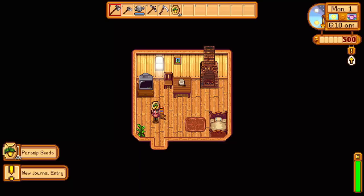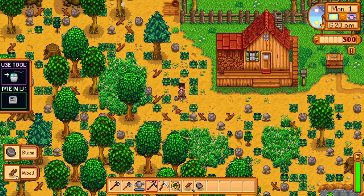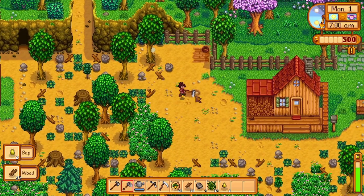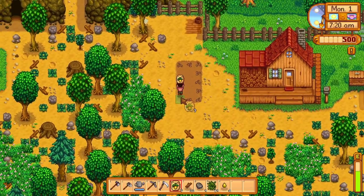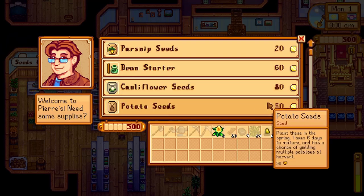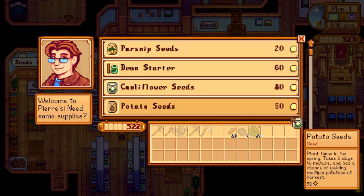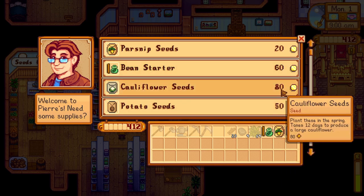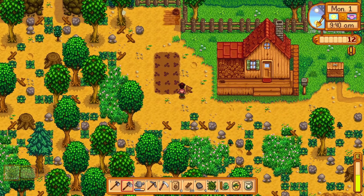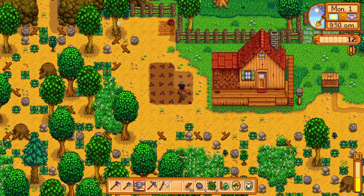Let's start with Spring, the first season you start in. The game directs you to plant some parsnips, and farming will be very important early on, especially since it is a farming game. Consider using your energy planting your given parsnips and buying other seeds from Pierre, who runs a general store in the town center. Cauliflower and kale are a definite good pick, but there are no wrong seeds to pick.